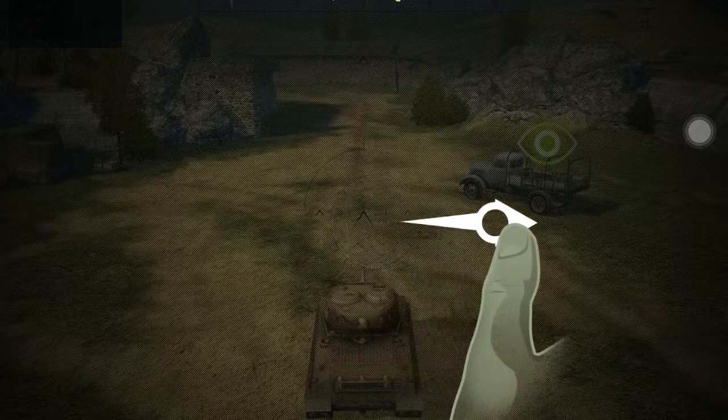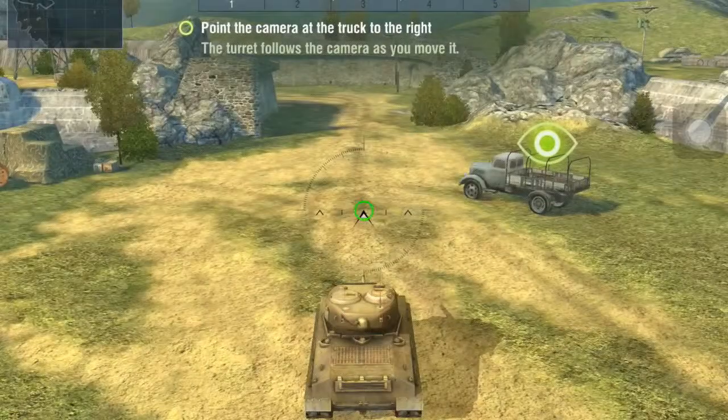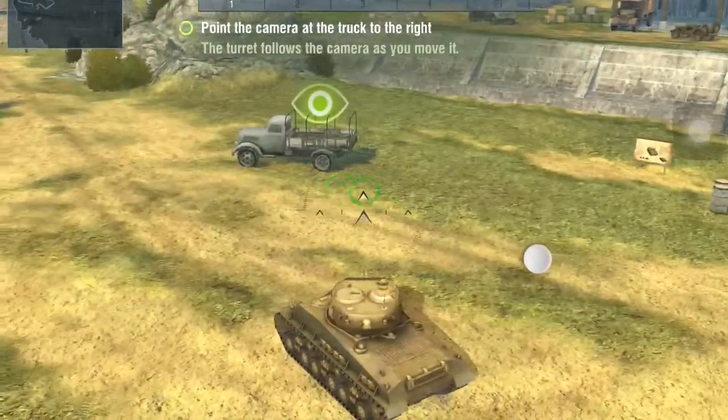Welcome to the training. To control the camera, use the right side of the screen. Point the camera at the truck to the right. Follow the camera as you move it.